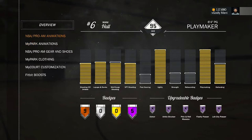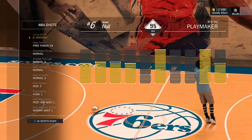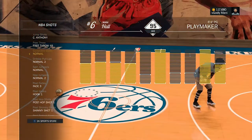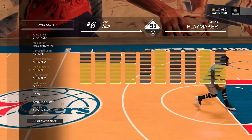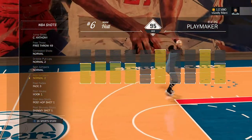Now we're gonna get into the shots. I have Carmelo Anthony on — I prefer using that shot, easy greens everywhere if you have your hotspots. I prefer using free throw 49, contention shot normal, dribble pull-up normal, spin jumper normal, and hop jumper normal. That is the cheesiest hop jumper in the game right now.